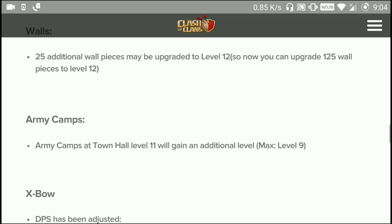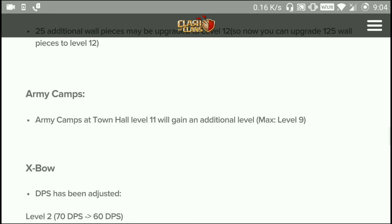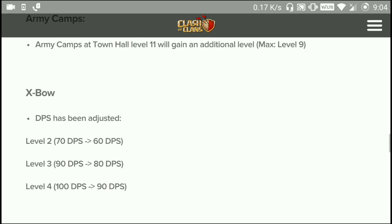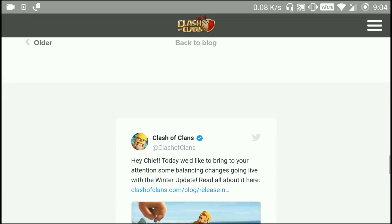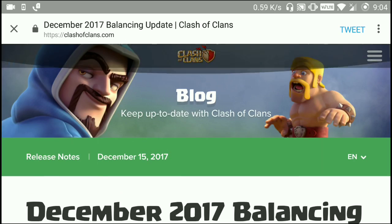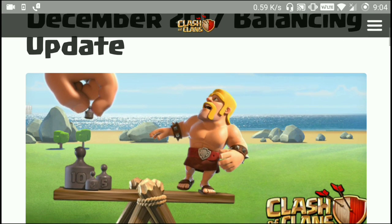There are also 25 additional walls being added. The Army Camp max level 9 is going to be added. And the damage per second on the X-Bow is going to be adjusted as well. That covers the December balancing update, which is coming right now — and there's a sneak peek available.